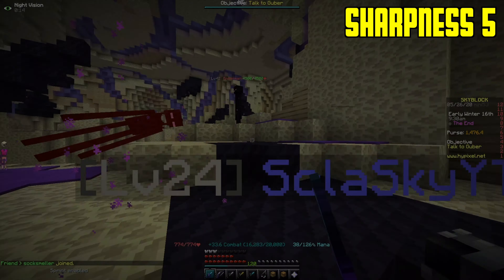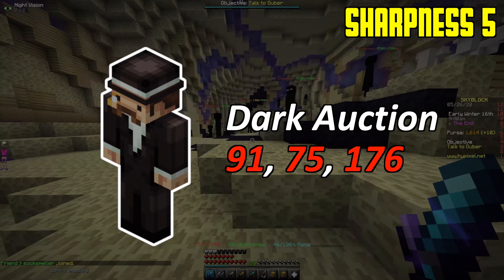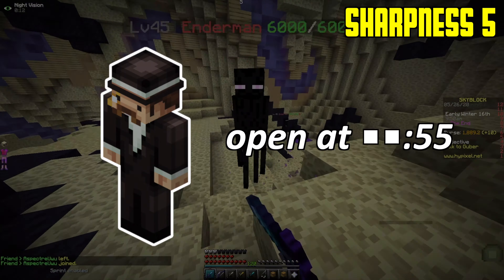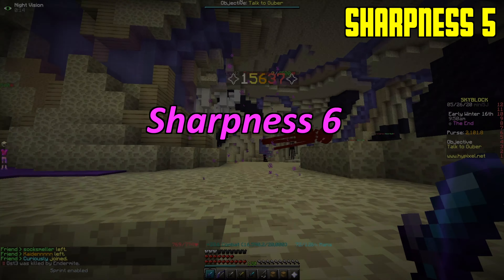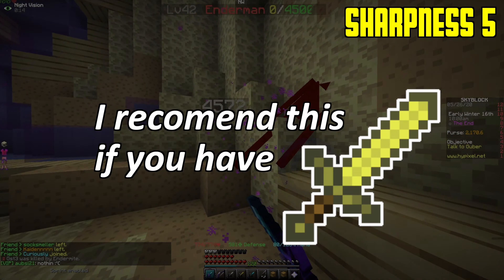To get Sharpness 6, you can go to the Dark Auction at coordinates 91, 75, 176 — it opens whenever your minute hand is at 55. You need an average of 12 million coins to enter, but sometimes you need 30 million coins. To get Sharpness 6, you usually need 10 million coins. I would only recommend this if you had a 50 million coin or better sword.